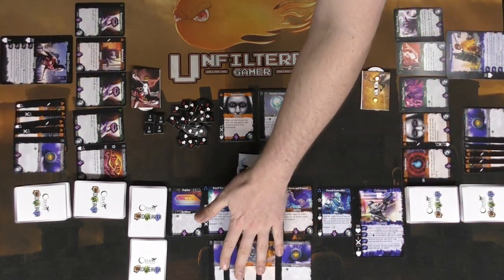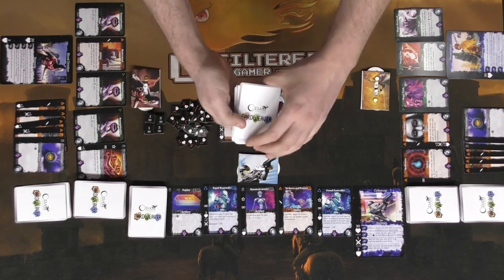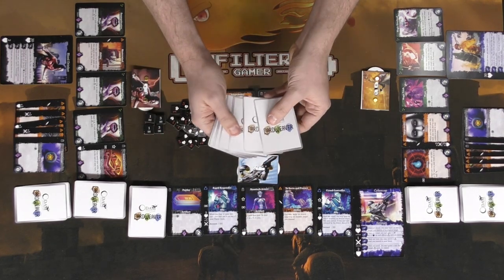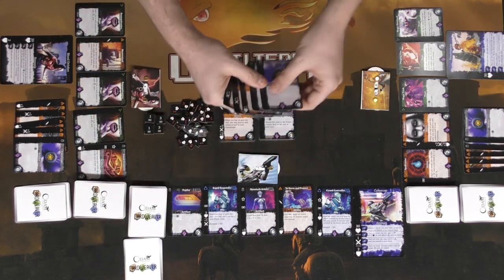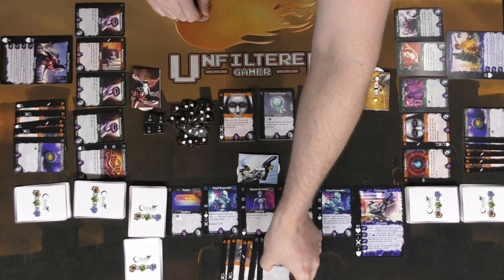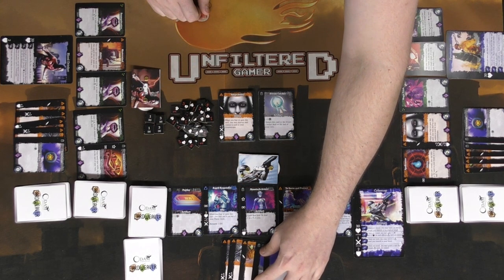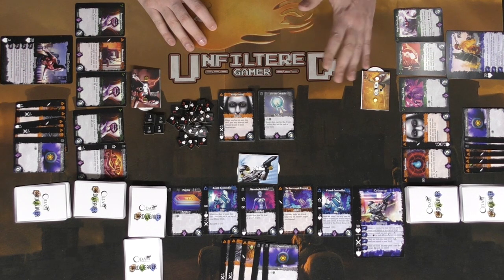At the bottom are your five-card hands. You start with 10 cards — everybody starts with the same 10 cards, including the nemesis — shuffle them and deal out five cards as your starting hand. I'm just laying them face up on the table since I don't have three pairs of hands. That's pretty much it for setup; the first player goes ahead and begins the game.